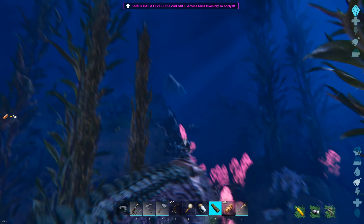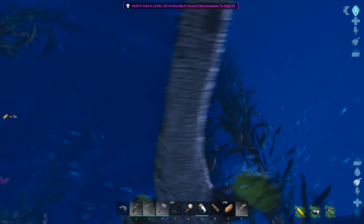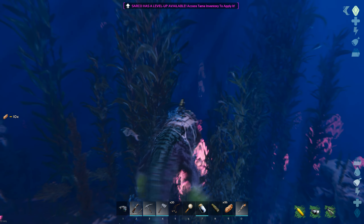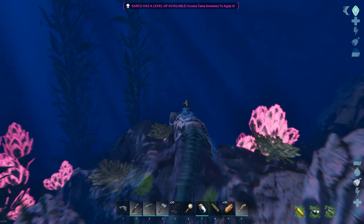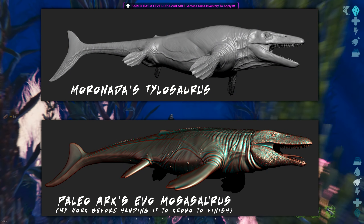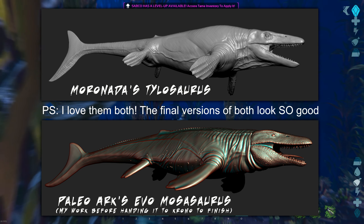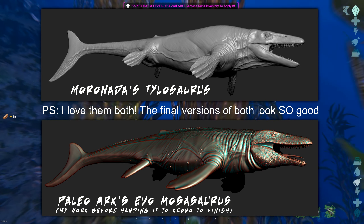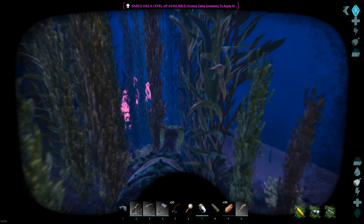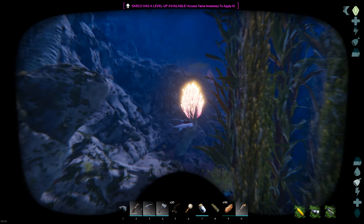The Tinosaurus is something I don't really know anything about aside from what's in the description — it's supposed to be a creature that can spawn in the mid-to-deep ocean elevation. While working on my own Mosasaur project for Paleoark, watching Morinada work on their Tinosaurus at the same time was really cool. I was trying to make sure that our Mosasaur was distinctly different — two really cool creatures that can work side by side.